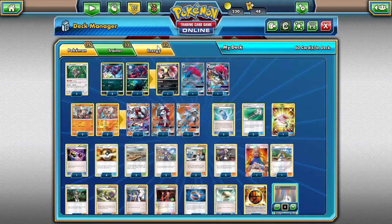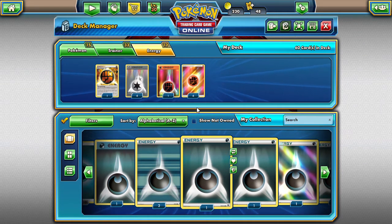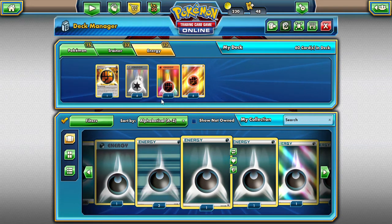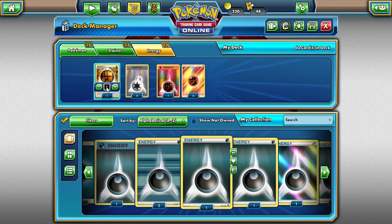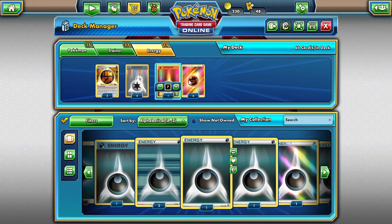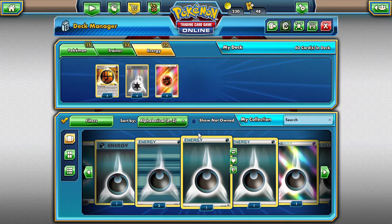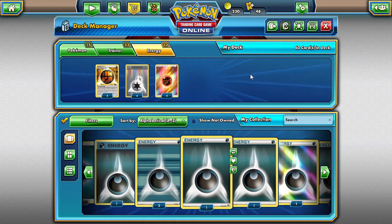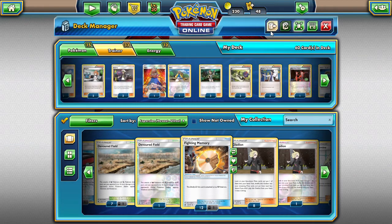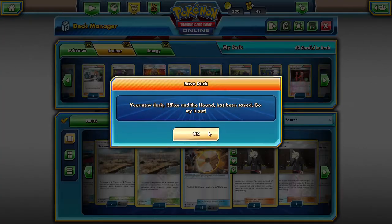One Strong Energy and four Double Colorless — actually, I also have seven Fighting Energy. The reason I wanted Fighting Energy is to put it on Zoroark if necessary, but I could totally do four Strong Energies. Let me adjust that — so the count is going to be four Strong, four Double Colorless, four Fighting Energy. If it's wrong in the description it's because I copy-pasted it before I adjusted. That's the deck — going to save it as Fox and the Hound. Hope it works!